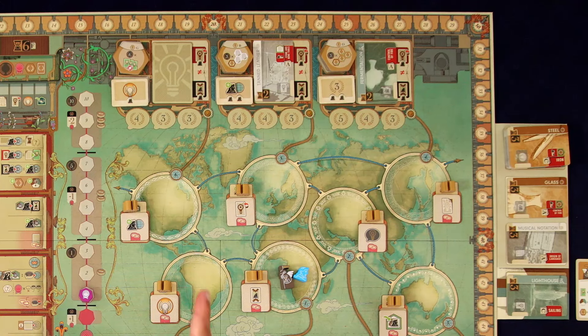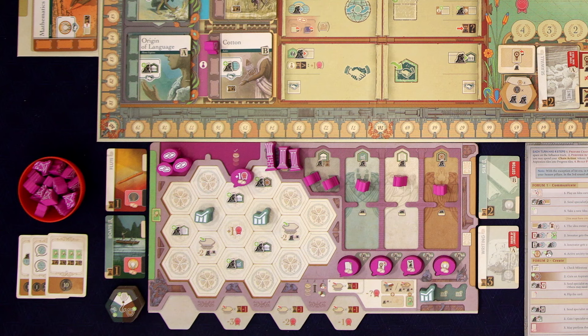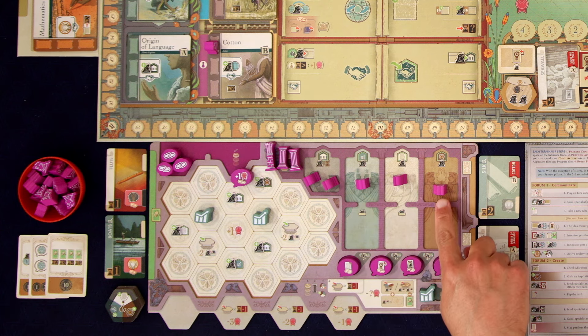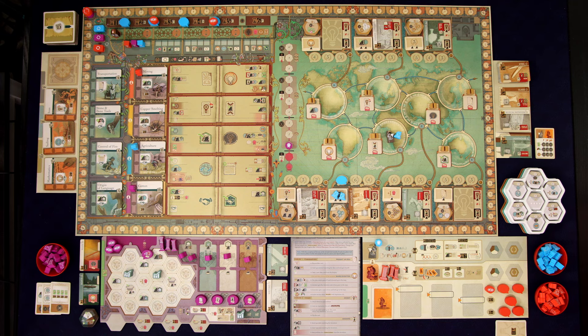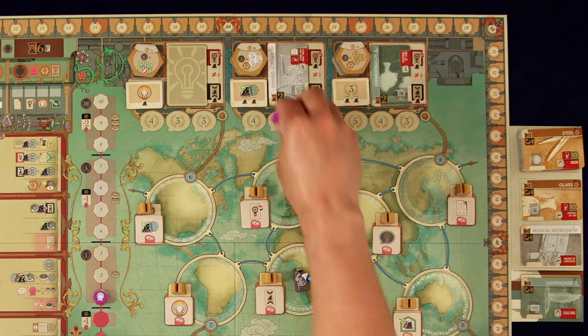Tanned leather is a culture card, and as you can see it's going to require two citizens. If you look onto my board, you can see I have my citizen tokens organized into different specialties: a trader, an artisan, a thinker, and two scholars who are essentially wild citizens that can do any job. Because that idea is a culture idea, we're going to need artisans — I need two of them. I only have one, so I'm also going to have to use one of my scholars. They go onto that tile, and then I get to use the special ability: I get to place a citizen from my supply onto any of the places of the world.